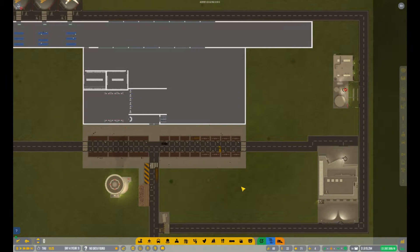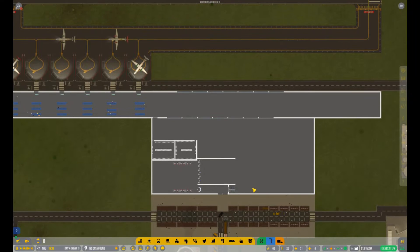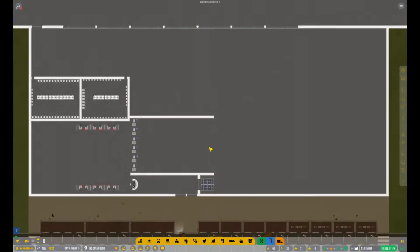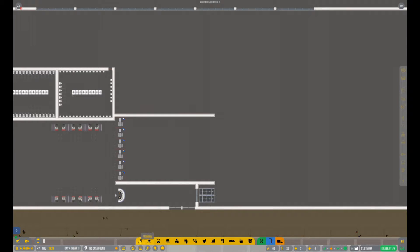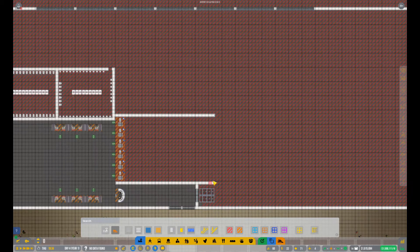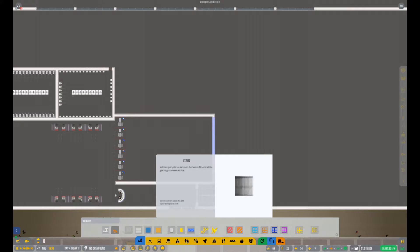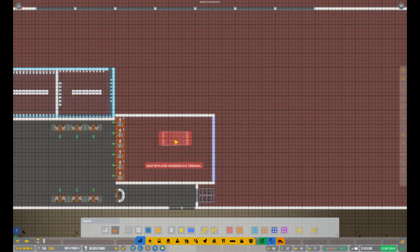Now we'll start working on the shops. First thing I would do is close in the security area right here and send everybody upstairs to where the shops are going to be. So build a wall here — now we want an escalator or stairs. Escalator up.